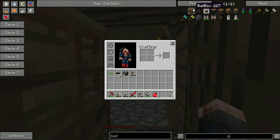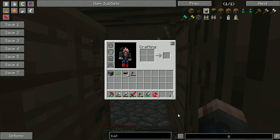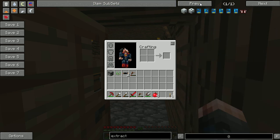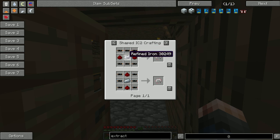It's batbox - just one word. Batbox needs three RE-batteries. Yeah, so we need at least four cables. For the extractor we need four tree taps, eight refined iron - nine refined iron, oh great - and six more wires.